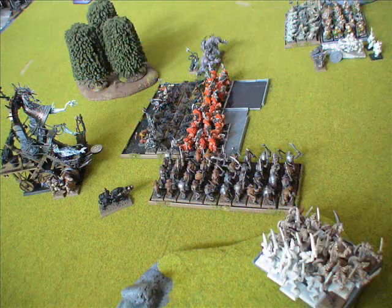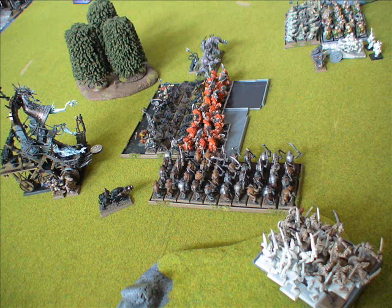His troll slayers charged me, and then in my following turn I moved around and just clipped them on the edge with the rat ogres — you can barely see them in combat there — and the slaves coming in from the flank. This should secure the combat and eventually wipe out all of the troll slayers with just the sheer weight of numbers. In the background, the plague monks are moving forward against the longbeards as well.